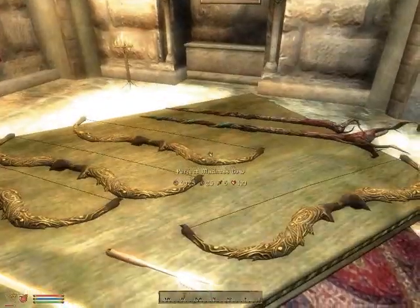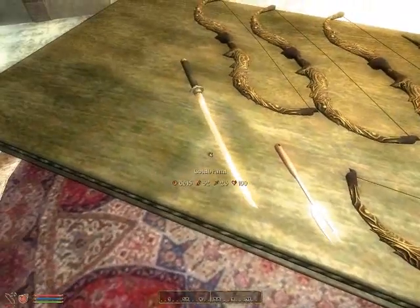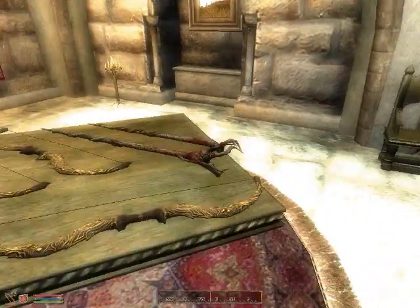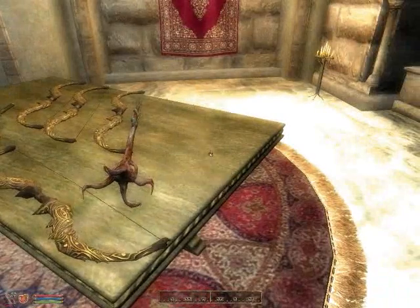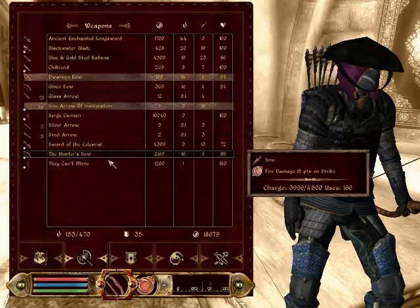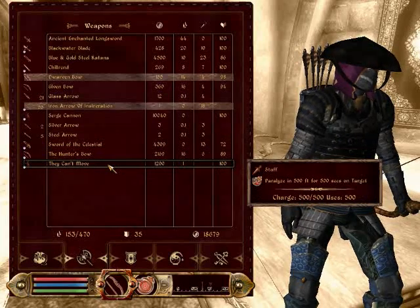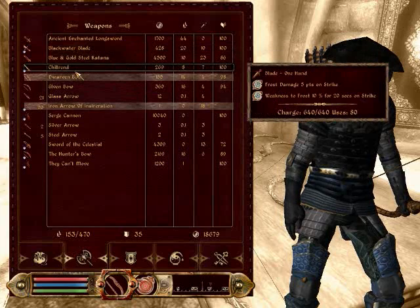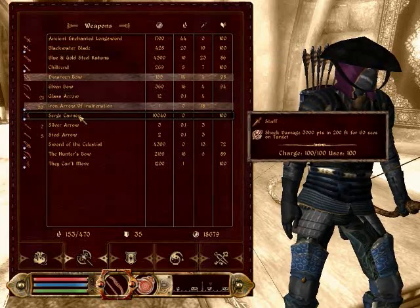Oh, what do we have here? We have madness bows, and some swords. They can't move. Here we go — these are the staves he told us about. There's the surge cannon, and they can't move. Paralysis. Wow. We have to try some of this stuff out later on.